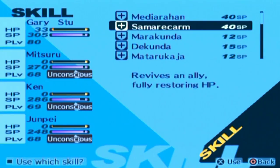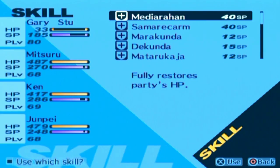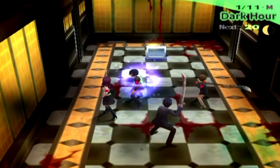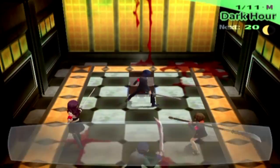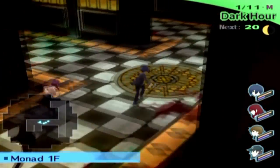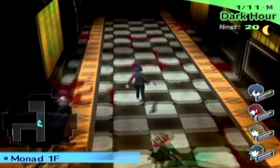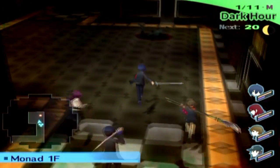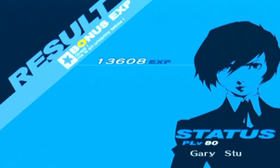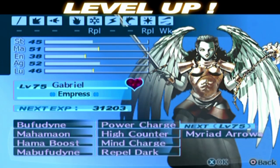Let's get someone to use a recovery item to heal everyone. Oh right, I was going to show off the swimsuits, but I don't really feel like doing it now — the enemies here are kind of scary. Also, pretty sure the Reaper can still show up down here, so you do have to watch out for that. Don't linger in the same area for too long. That's still quite a lot of experience, and Gabriel reaches level 75.